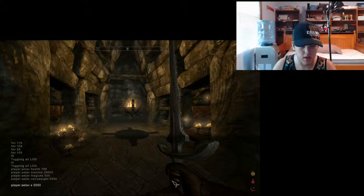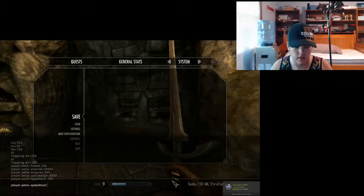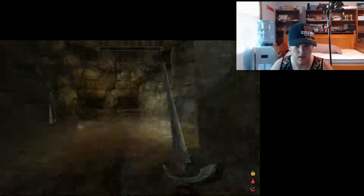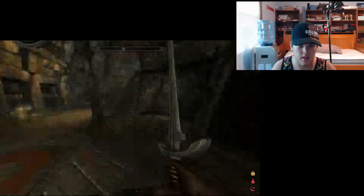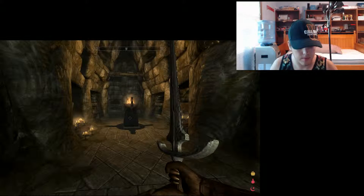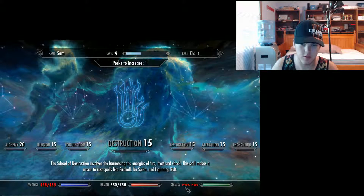Here's a fun one: speed multiplier, or 'SpeedMult'. The default is 100, but I'm going to do 160. Now you can see my character is obviously walking a little bit faster. I'll set it to a higher number so you can really see the difference. If you crouch down while walking it'll kind of apply the changes. The other ones I wanted to show you changed your health, magic, and stamina — of course 20,000 stamina is quite a lot.